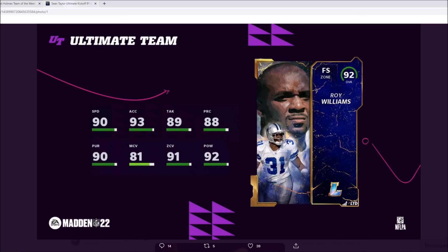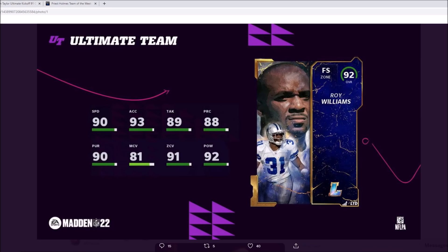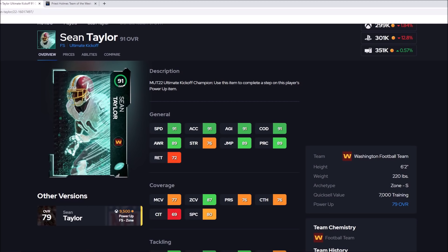So how does he stack up versus Sean Taylor? This is unpowered Sean Taylor, and this is the LTD version of Roy Williams. We're going to add plus one to everything with Sean Taylor to compare powered up versus powered up. So Roy Williams has 90 speed and 93 acceleration, while Sean Taylor powered up has 92 speed. That right there alone is so crucial — that plus two speed over Roy Williams. The acceleration would be 92 for Sean Taylor, which is one less than Roy Williams, but when you have two more speed, I don't really care about one less acceleration.